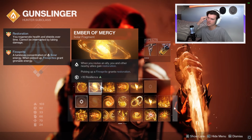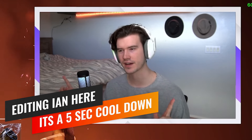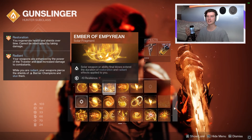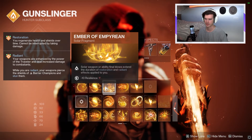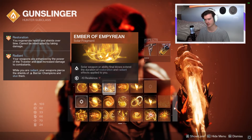Ember of Mercy also gives you a bump in resilience, and resilience is the meta currently — I highly doubt it will ever not be. Now Ember of Mercy isn't the end all be all. I think — I didn't test this, don't quote me — but I think the fire sprite internal cooldown is about 10 seconds and you only get three seconds of restoration from it. You'll just get kills with your solar weapon or abilities and it will stack that timer up, maxing out at 15 seconds.